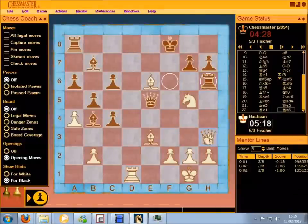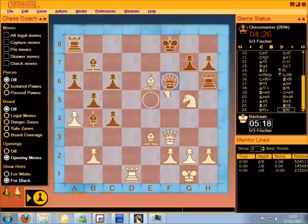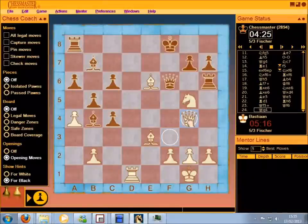Rook to h6 threatening the Queen, so the Queen goes to f3. Check — one move. Queen goes to f6. One good move for White: Queen to g4, protecting the Bishop among other things. Me and the engine are not agreeing on this game. But there we go — strong advantage for White. The engine is thinking. Queen to e5. He's created an attack on the h2 pawn, so there are two ways to defend against it: Bishop to f4, which develops the Bishop even more and is perfectly reasonable, or we can defend with pawn to h4, protecting the pawn and preventing Queen takes pawn on h2.